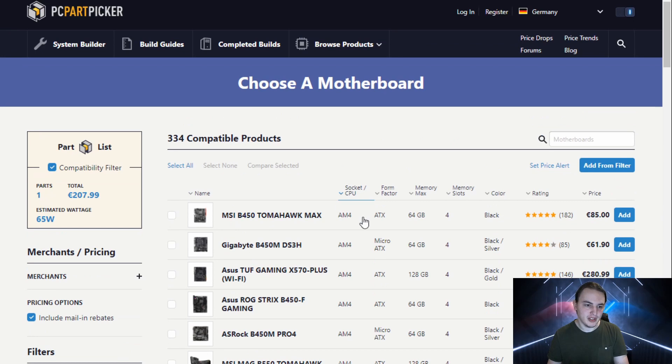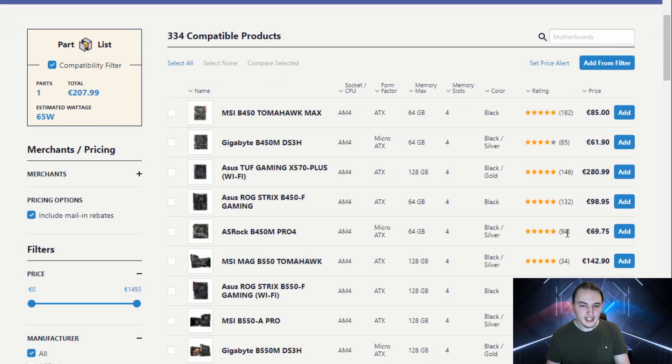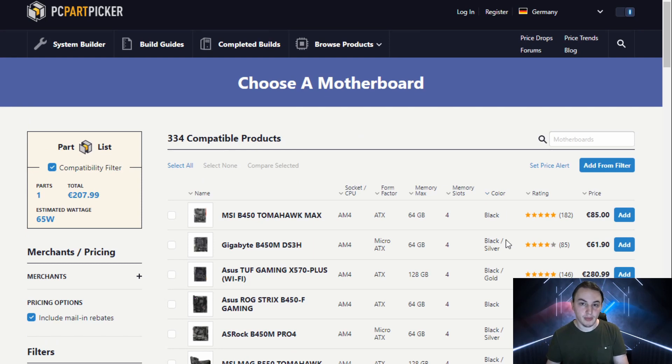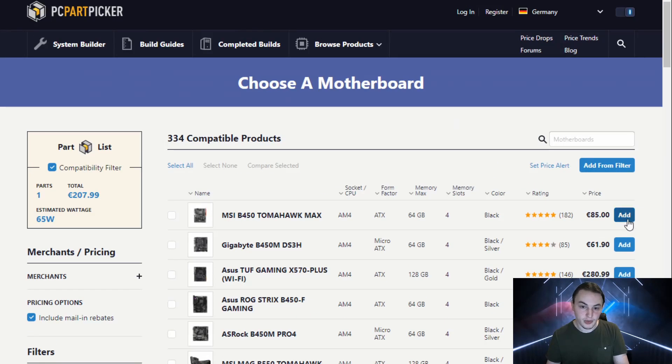The Tomahawk Max — the B450 model — is what I was looking at. I would also say go with the very same B450 Tomahawk Max motherboard. The 'Max' is just pretty much to show you that it works with the 3000 series CPUs from AMD, because they had to do some BIOS updates. This one comes with a newer BIOS. The Tomahawk is a really good one, especially if you want to upgrade further down the line to something like a 5800X, 5900X, or a 5950X — the top of the line that AMD has right now.